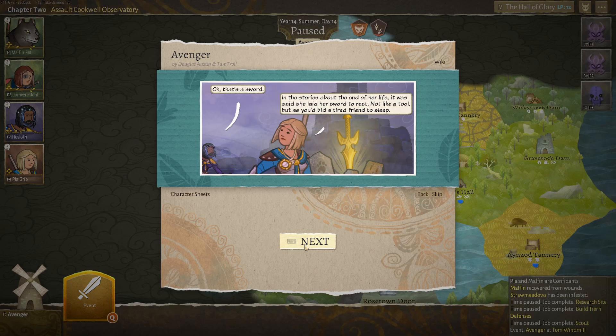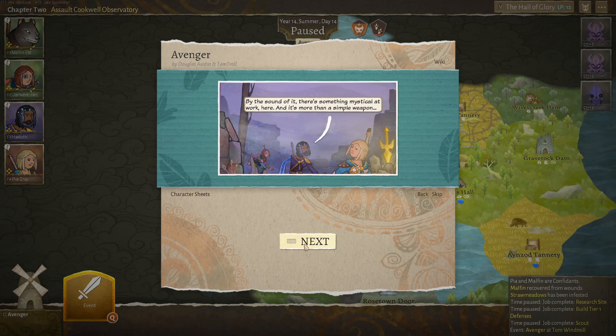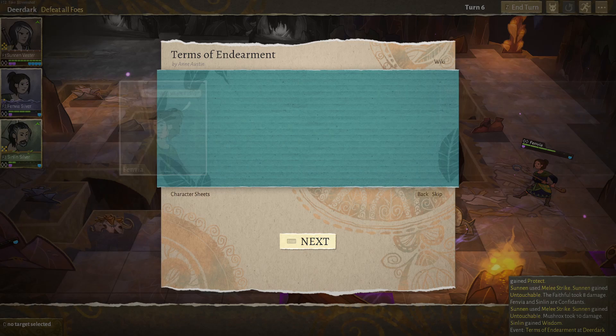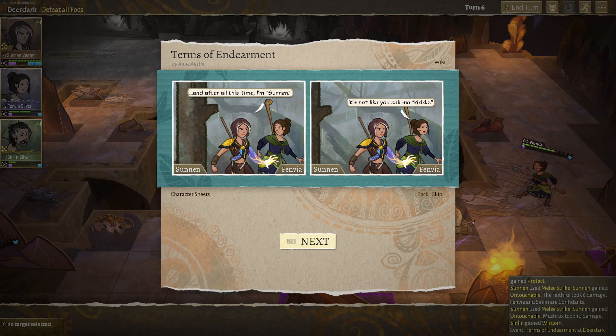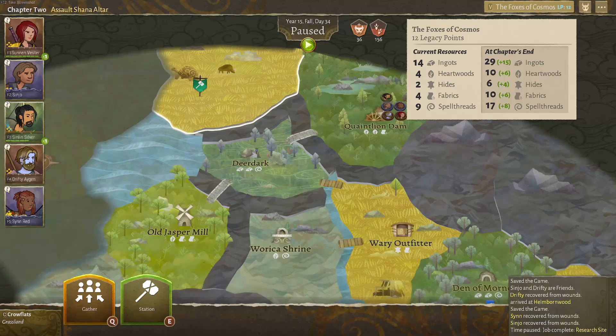Wildermyth is a self-described myth-making tactical RPG. My reaction to reading that for the first time was: that's cool and all, but what does that even mean? Tactical RPG I'm familiar with, but myth-making? Never quite heard that one before. What this essentially boils down to is crafting a party of characters that journey together to stop some big evil threat attacking the world. Conceptually, think something akin to Baldur's Gate or the classic D&D campaign, at least in terms of character progression and party dynamics.